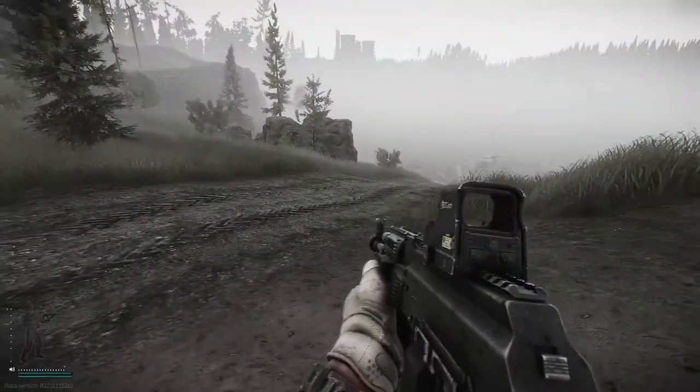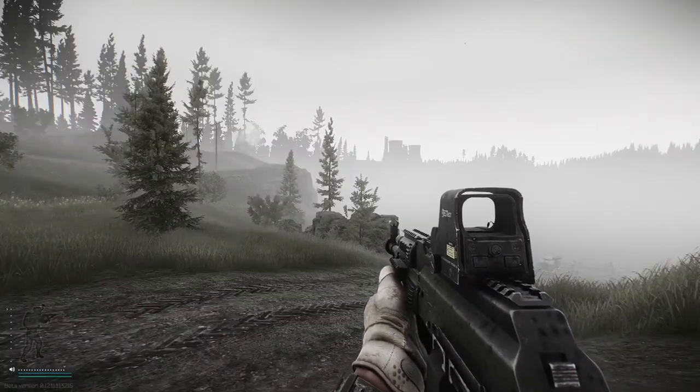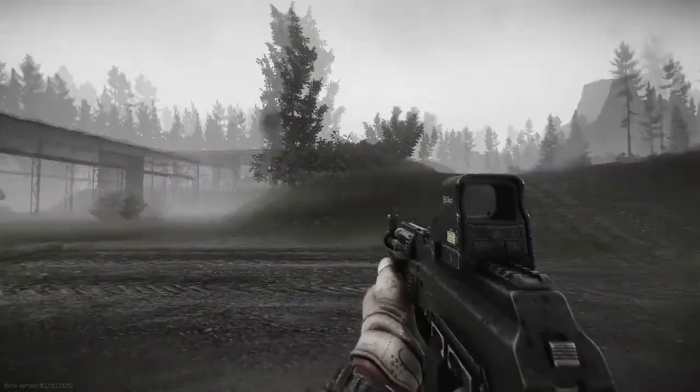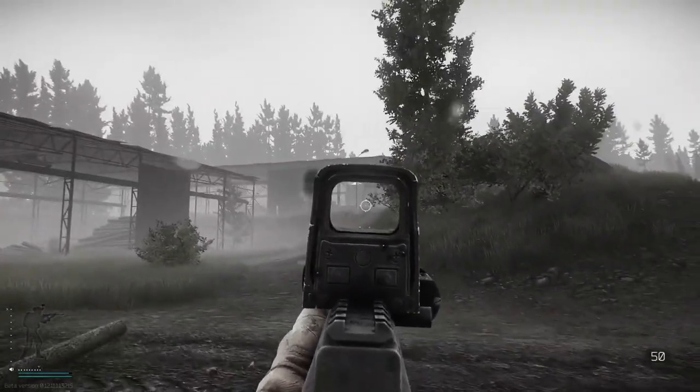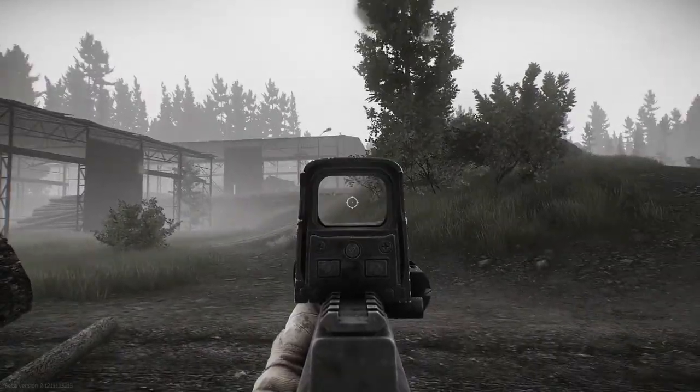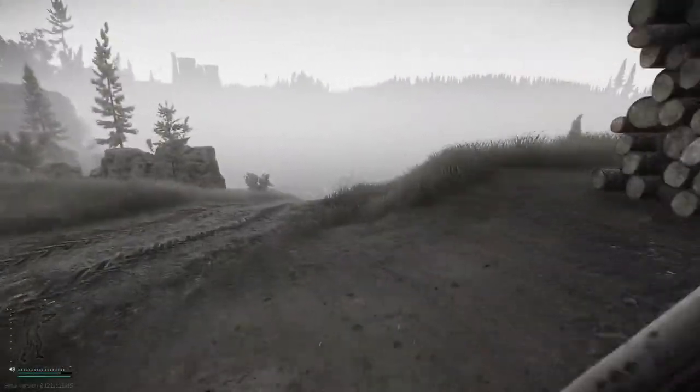Let's jump into Woods. So here we are on the map Woods on a very foggy day. As a couple of references, we have the mountain that people snipe off and things like that, and this is where Shturman spawns in these little cabins. So this is quite a dangerous area.